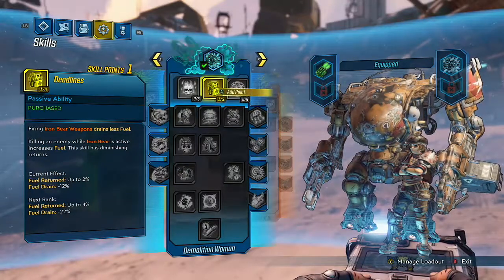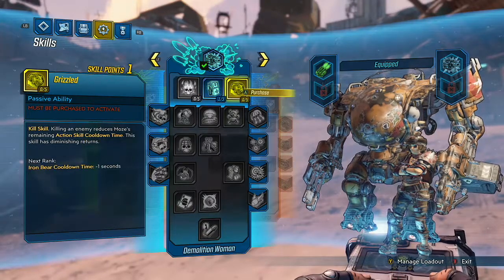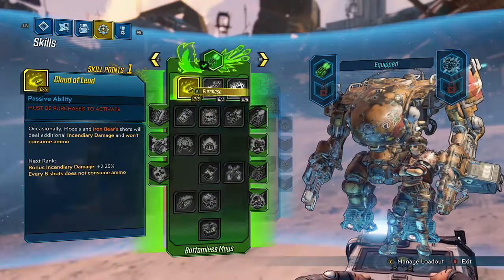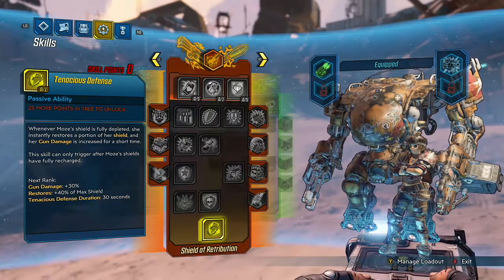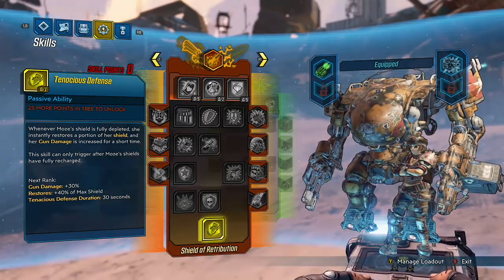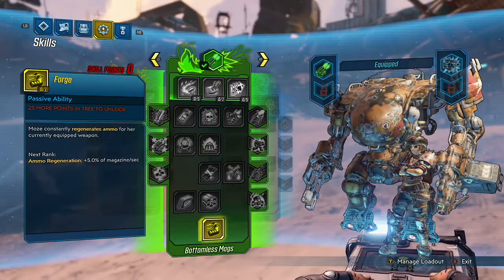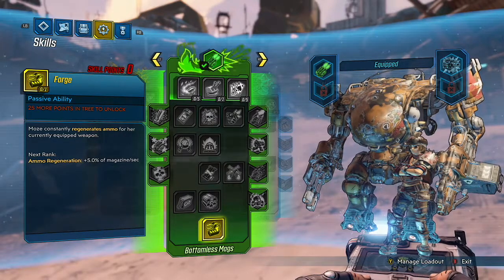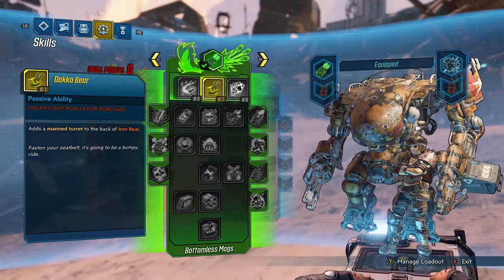I took the opportunity to start looking a little more in-depth at my skill trees. Initially I was putting points into Demolition Woman, which is really about maxing out damage and giving bonuses to splash damage. But I was really tempted to put points into Bottomless Mags, which increases your ammo count and regenerates ammunition as well. Then there is also Shield of Retribution, which I didn't look at very much at the start, and is mostly about staying alive as long as possible — shields, armor, etc. At some point I may respec to go into Bottomless Mags, because ammunition may become a bigger issue in the future. But right now I'm pretty happy sticking with Demolition Woman, because I want to do lots of damage now.